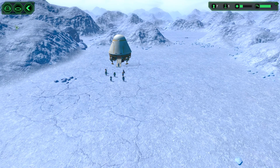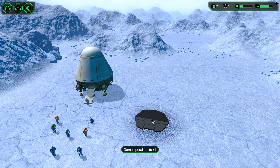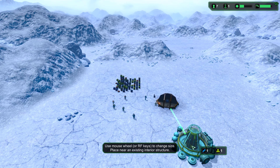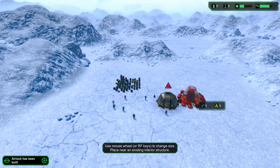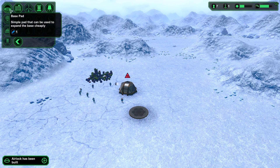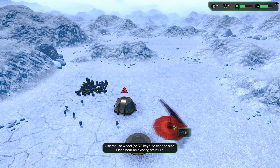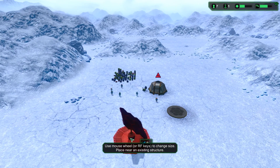First things you have to do is very simple — you have to build one of these straight away. Then you've got to build an oxygen tank somewhere accessible. So I'm going to start building this way. Now I need power, so solar panels — solar panels everywhere.